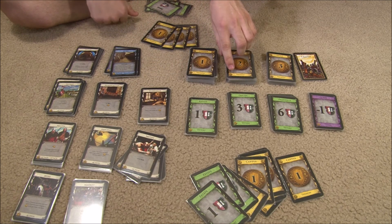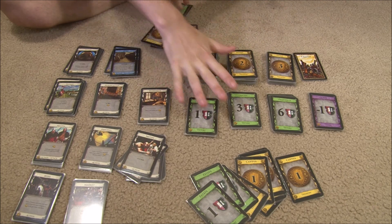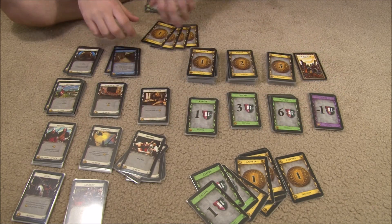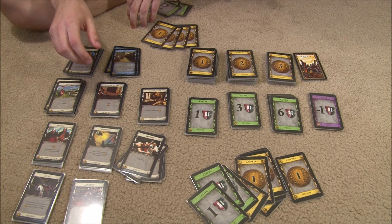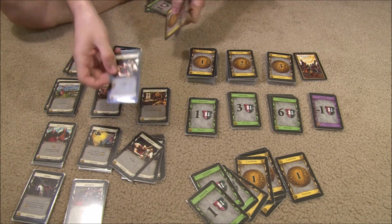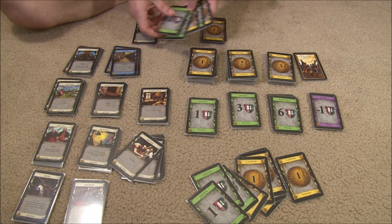Coppers actually cost zero. Silvers, which are worth two money, cost three. And gold costs six. Remember, you can buy anything — even curses if you want, but it's usually not a good idea. Every time you gain a card, including buying, it goes to your face-up discard pile — you don't get to use it right away.